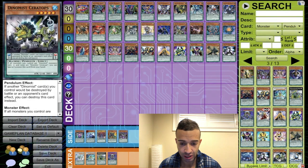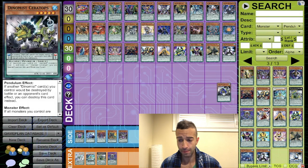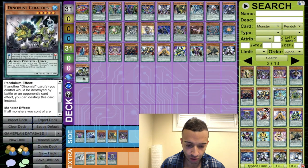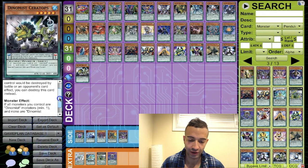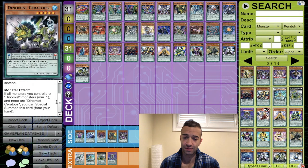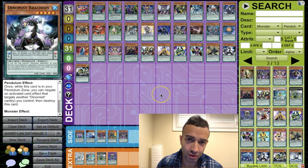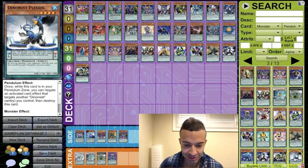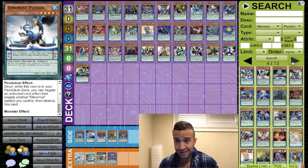Dynamist Echoes sucks, don't play that one. Dynamist Ceratops — interesting, we're going to play this one. The monster effect: if all monsters you control are Dynamists and none are Ceratops, you can special summon this card from your hand. So if you use Brachion, then Ceratops, you've got two free level five special summons, and they're all level five machines which helps you go into Infinity.